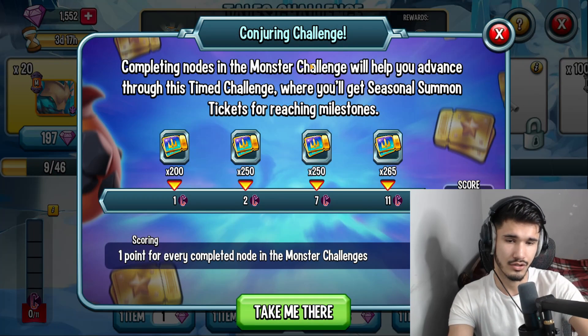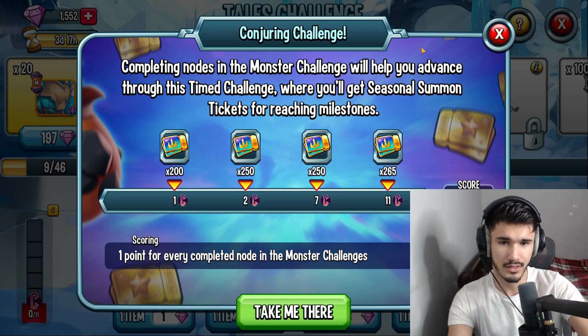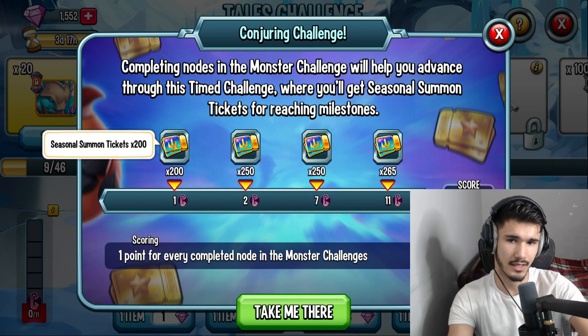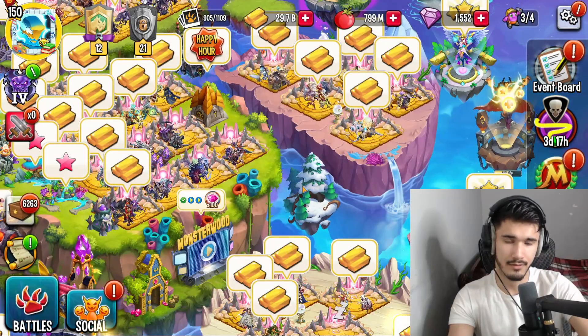Some of you guys are actually having issues with the conjuring event challenge where you complete more than one and it just shows one, and you only get the 200 tickets. That's a bug — I'm sure they'll fix it soon. So if you've done a lot of nodes and all you've gotten is the 200 tickets and not the others, it's a bug. Hopefully they fix it.